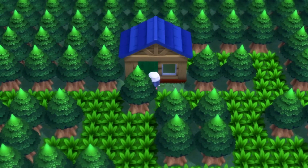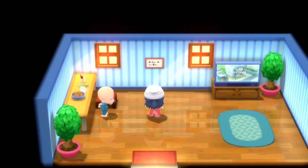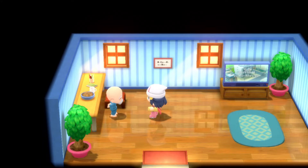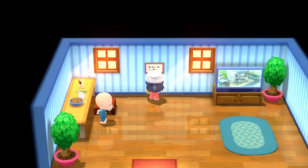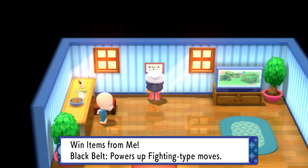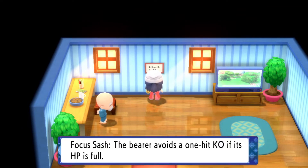If you go inside this house, you'll notice there is one old guy in here who can help you with something. We're going to take a look at this poster. On this poster, you'll see that you can get three items from him: the very first item is going to be a black belt, which is what we're here for. But you can also get an expert belt and a focus sash as well.